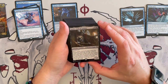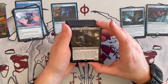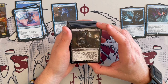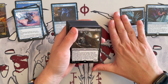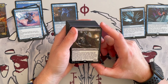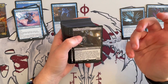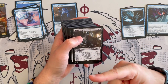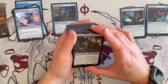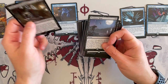Next up we have Gonti, Lord of Luxury. So Gonti is in the deck two ways. It's a 2/3 Aetherborne Rogue, costs 4, has Deathtouch. When it enters the battlefield, you look at the top 4 cards of target opponent's library, exile one of them face down, then put the rest on the bottom in random order. You may cast that card for as long as it remains exiled, and mana of any type can be spent to cast the spell. Of course it's only when it enters the battlefield, so it happens only once. It's a 2/3 Deathtoucher — you can still swing a couple of times and trigger Gonti, but it's an extra trigger on the ability. A good one.